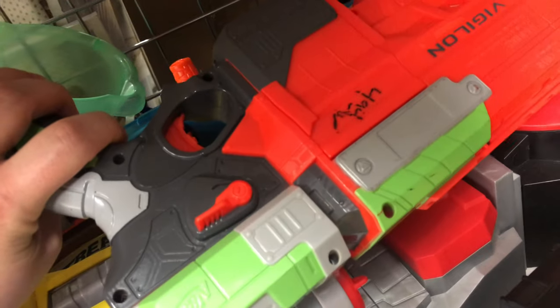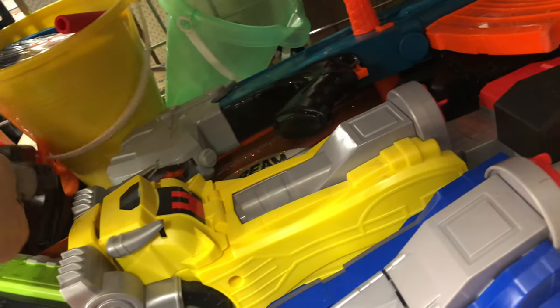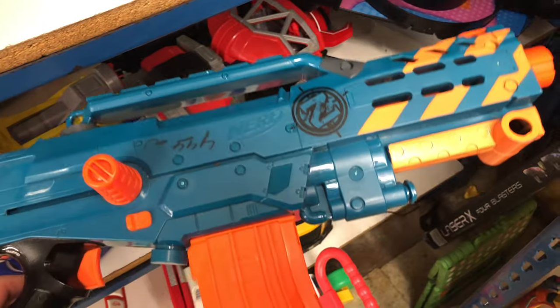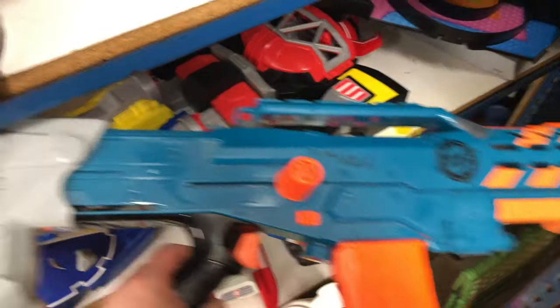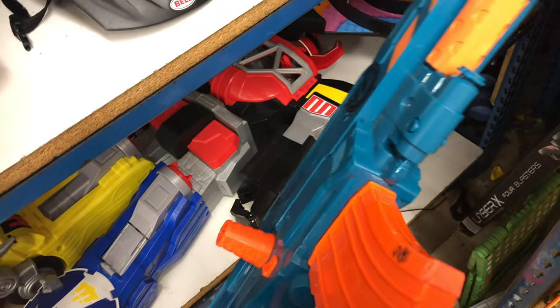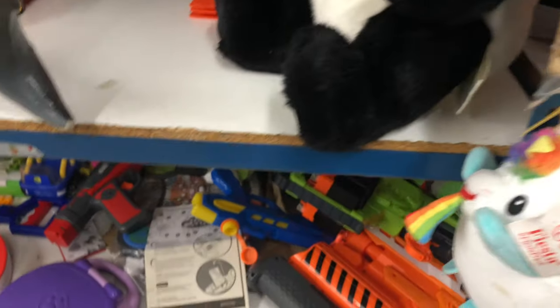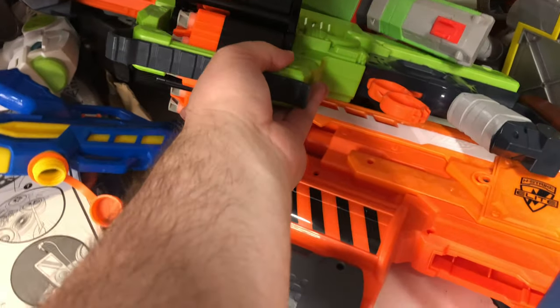We got a Vortex Vigilon — five bucks. And then we have a Zombie Strike Longshot, and it's got a priming handle. Lately I've been finding those things without that, so cool to see that. And it's got a magazine. It looks like it's just missing the scope that would come with this thing. Not too bad of a find there for somebody. Nice little fun blaster — love the Longshot.